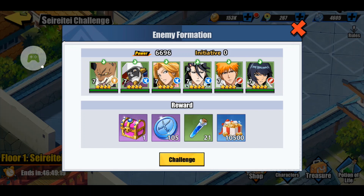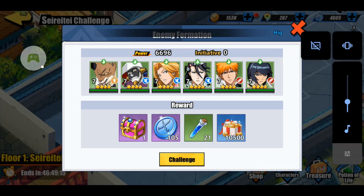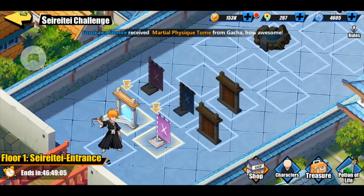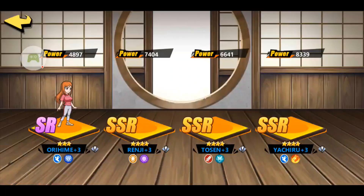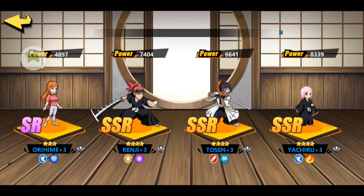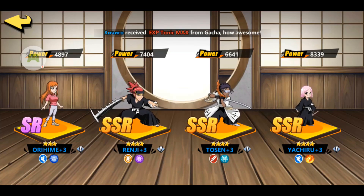Each time you battle, you'll get the rewards that are listed at the bottom of the screen. The second thing is the gates — the Senkaimon. When you click on these, you'll be able to select one of four characters, and they will temporarily join your team for the rest of this challenge.